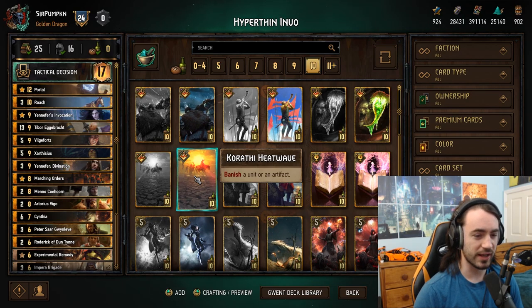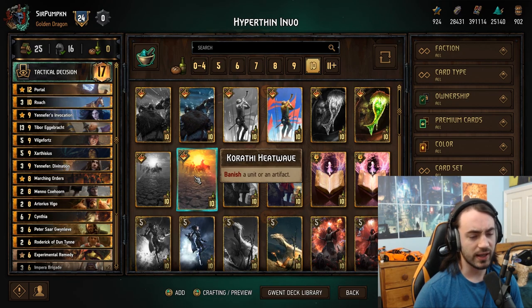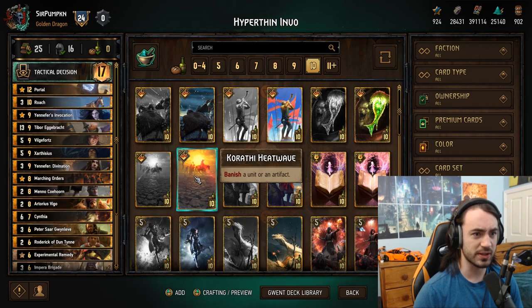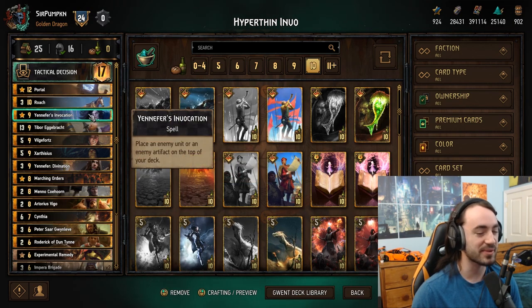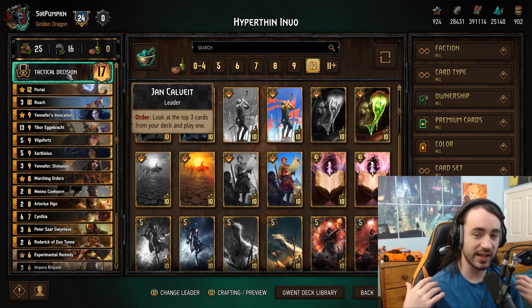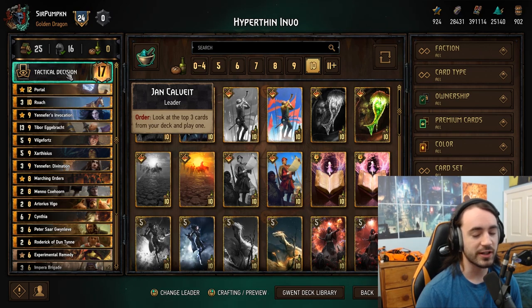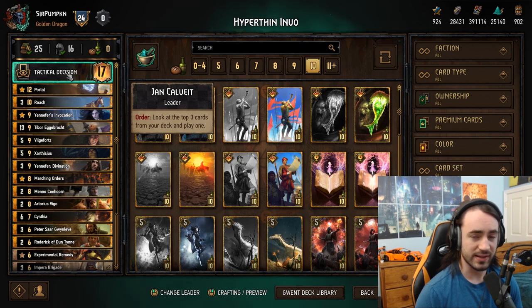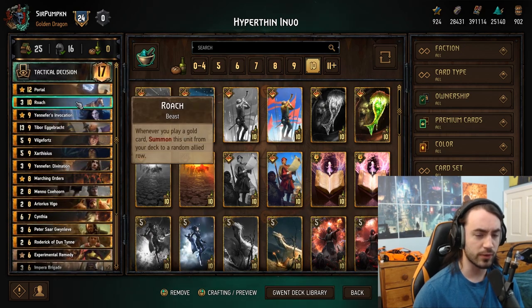This is a hyper-thin deck. It's not really a new concept — it was very popular last patch and it's actually better this patch because Invocation is bonkers. There was a point where I was running Spear Tip in my vampire deck and I had to cut it because they just Invocation my Spear Tip, play it, and I lose — that's a 24-point swing. So yeah, you have to be careful. Invocation is going to see a ton of play.